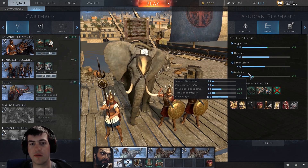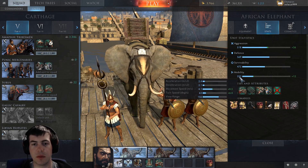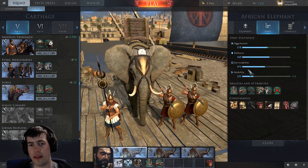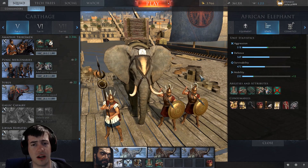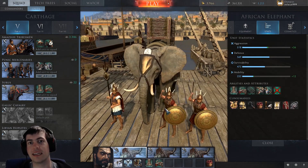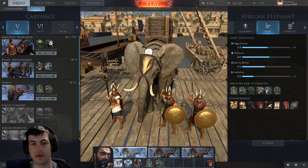Running that with the apples consumable gives a plus 0.3, taking it to 0.4. And then once we get the upgraded equipment, I think that will put us around 0.4 to 0.48 meters a second movement speed, which is pretty quick. When you combine it with Hannibal, it's going to take you well into the high fives in movement speed once you're on roads.